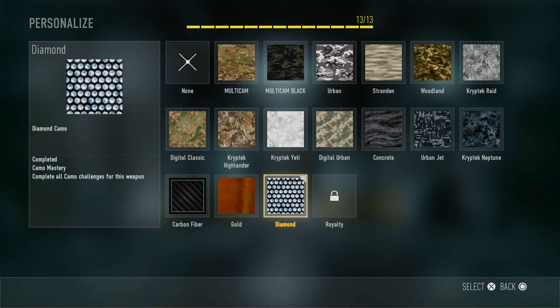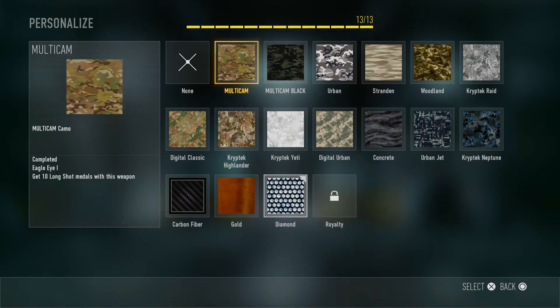So this is the diamond camo. You get this by getting all these other camos. And a little bit about the camos.